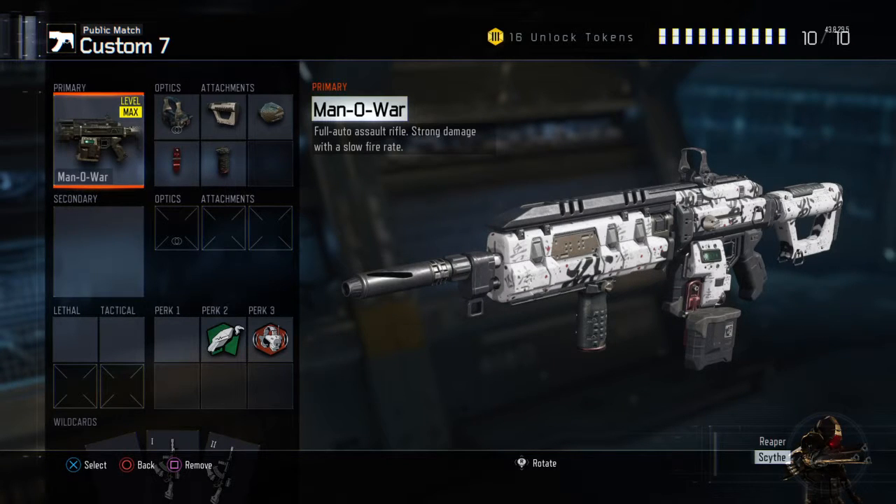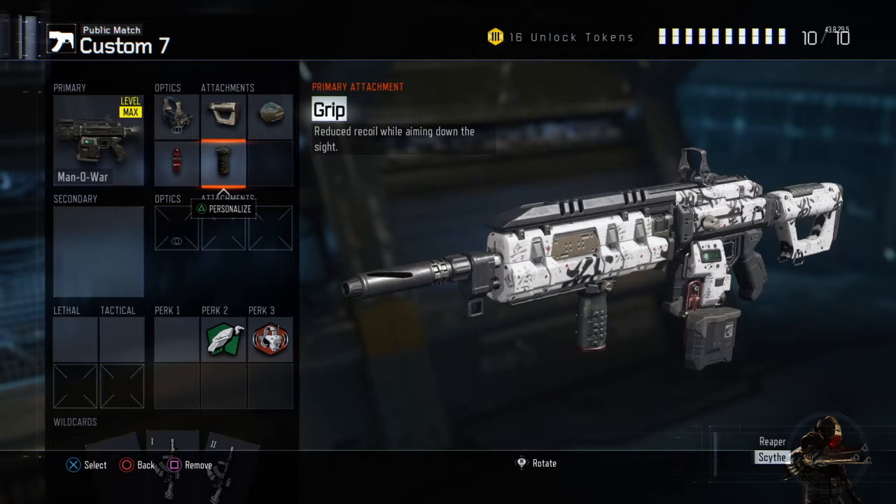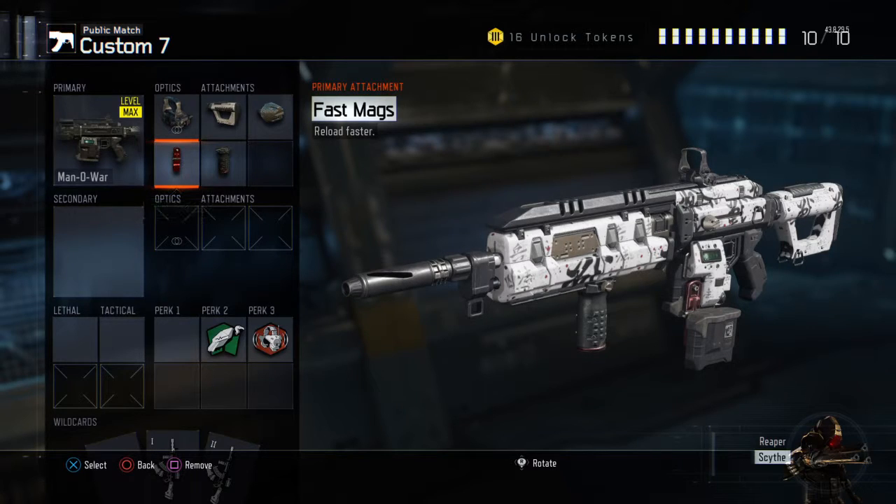Now jumping into my personal class setup — I call this 'the beast.' We're going to be using a reflex sight, stock, rapid fire, grip, and fast hands. It doesn't necessarily need grip, and you could use quick draw instead. But without grip I can notice a little bit of recoil on the red dot sight, and that kind of gets to me.